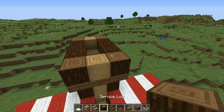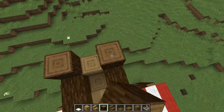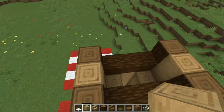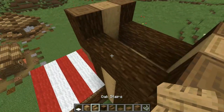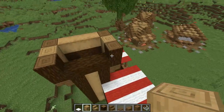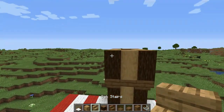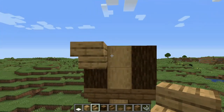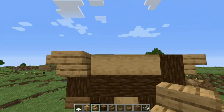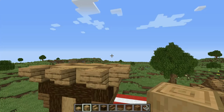Now let's add one more block high to this platform. Place four spruce log blocks on the corners and stripped oak log here and another one here. For this side and this side, make a cross beam with your stripped oak log instead of spruce log, just like so. Now get your oak stairs and place them every other one all around the tower. Then get your oak slabs and place them on the skipped gaps.